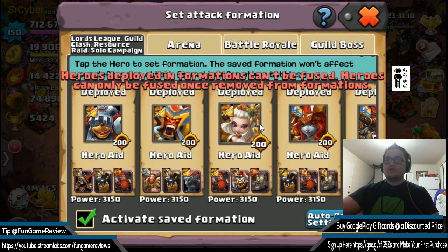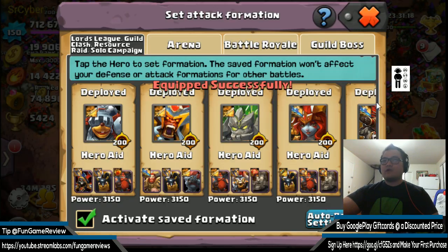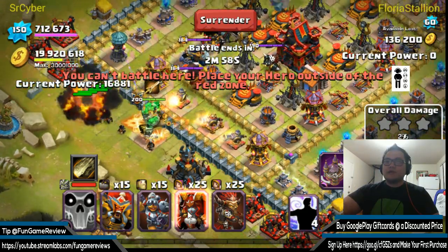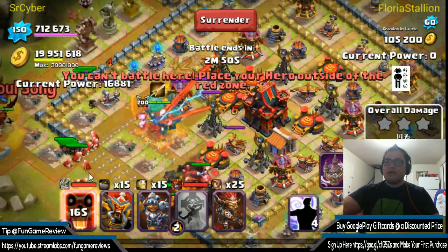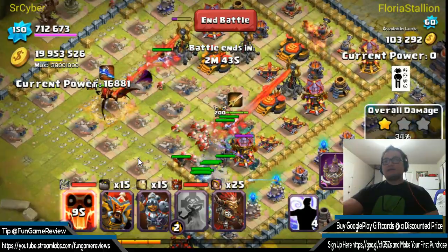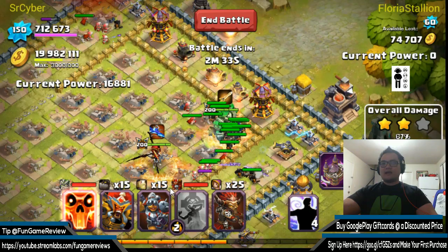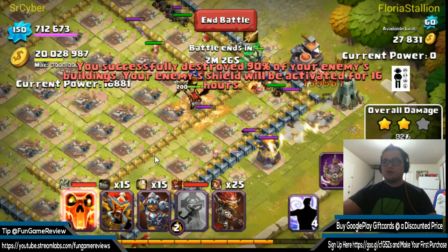Let's go try Landslide — we'll give him a beefy weapon. We'll put him on the outside and then punch it — look at that — and then punch him again. Damn, that explosive power just literally wiped out half the base because of Landslide. That's what I like to see!